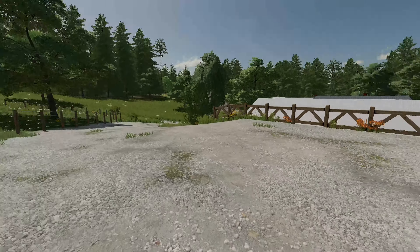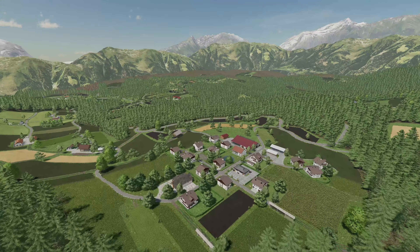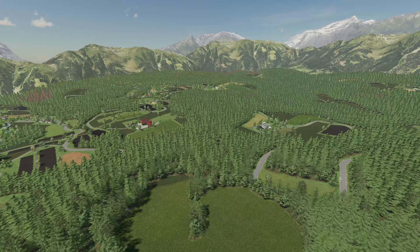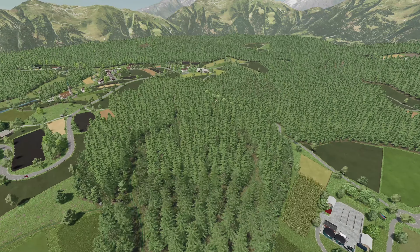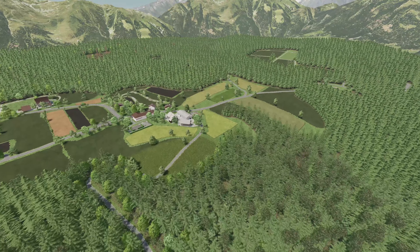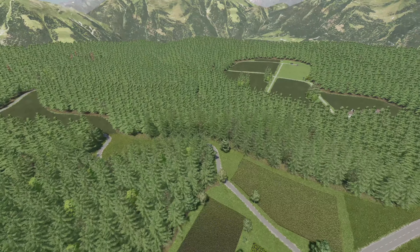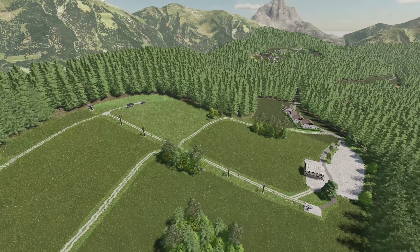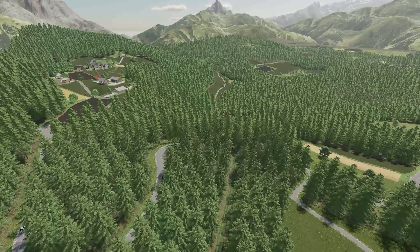We bring ourselves right back up to the main farm — that's your farm showcase. You've got the basic overview, the map tour itself, and now one final aerial overview. Tell me what you guys think about this map — what would you change, what would you add, what would you do to make it better for you? Or is this perfect? I think this is a really cool map that lends itself to smaller farming. A big shout out to WolfX Modding for sending over this map to show you guys.